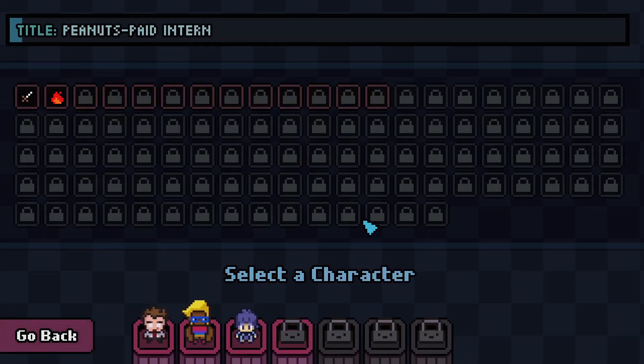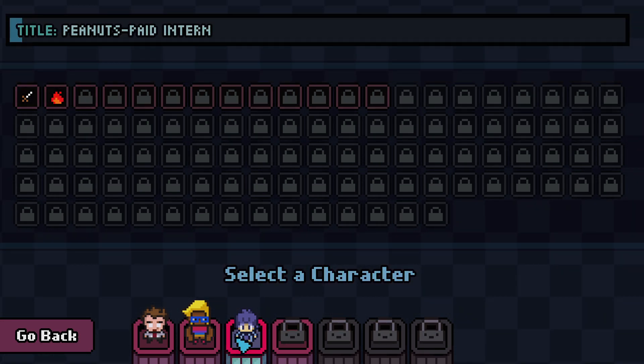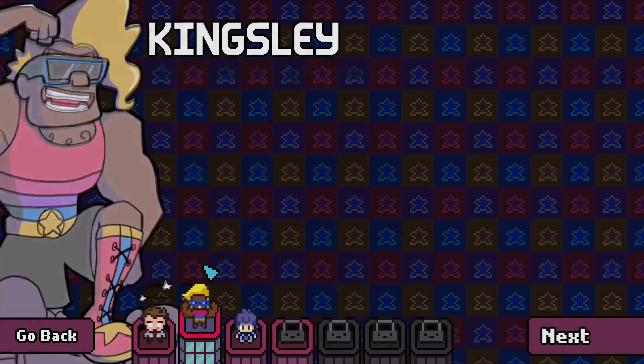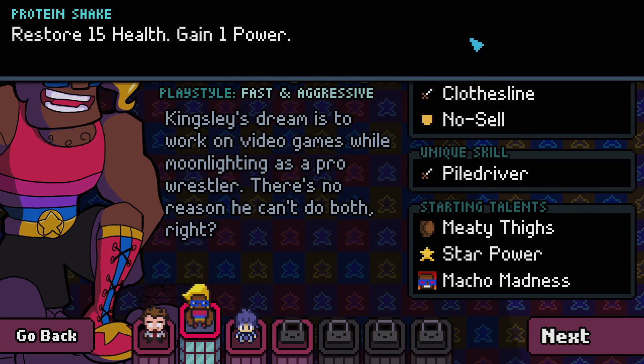As you saw in the last video, we played Jack and we got absolutely destroyed. I think I can pick any skill with these characters — I'm not too sure. But this time, we are going to try out Kingsley, because he seems, interestingly enough, pretty interesting.